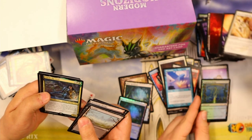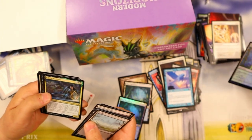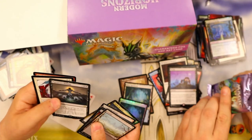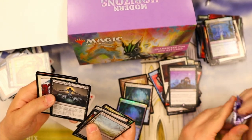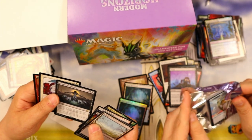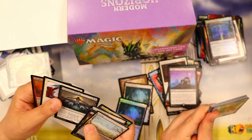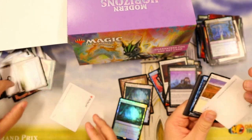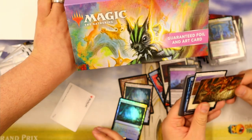Got a foil Karth the Lion — I got somebody that wants to make a commander deck with that. Patriarch's Bidding. Each player chooses a creature type; each player returns all creatures of a type chosen this way from their graveyard to the battlefield. Great for all you tribal fans out there. It seems like a pretty good commander card.